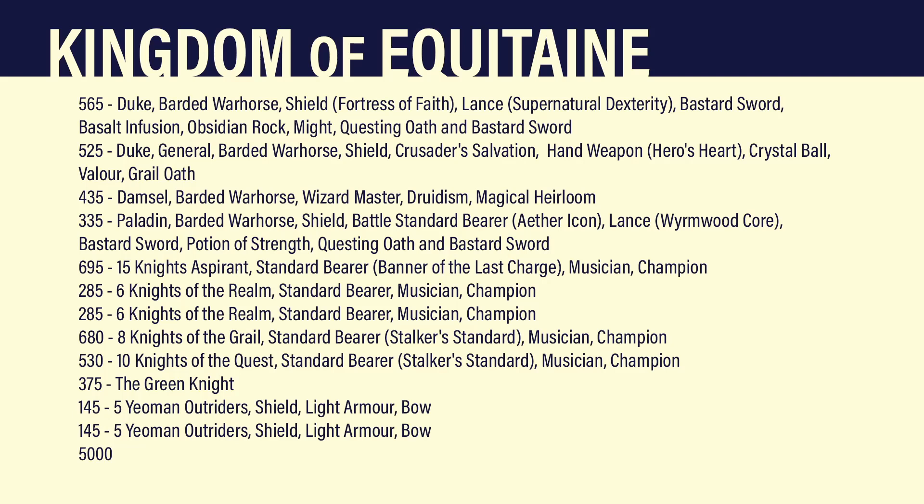Next up I've got my General, who's another Duke. He's on a barded warhorse with a shield, Crusader's Salvation — so a one-up rerollable aegis save. A hand weapon enchanted with the Hero's Heart, so he's got Strength 5, AP 5, three attacks. He's got the Crystal Ball — plus one dispelling against a particular caster in the opponent's list. The Virtue of Valour, which means I have to always issue duels, the duels always have to be accepted, and I get rerolls to hit and to wound in those duels. And then he's got the Grail Oath — so plus one offensive and defensive, he's fearless, and he always has a five-plus aegis. So he should be pretty tough with a one-up rerollable and a five-plus aegis.